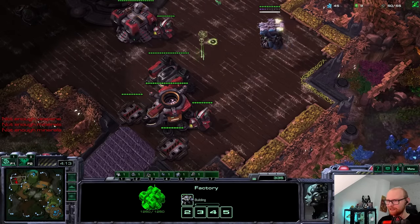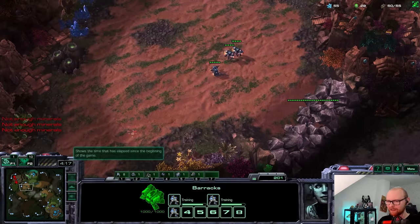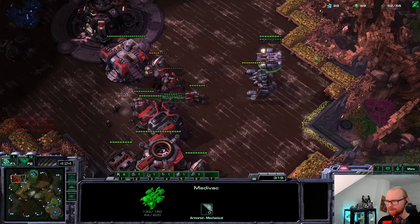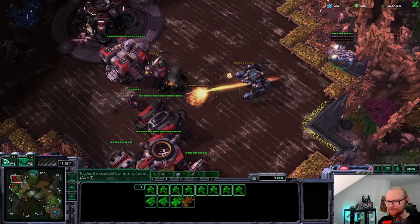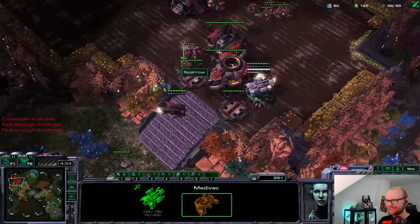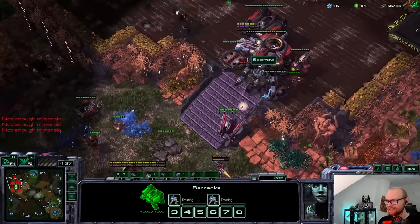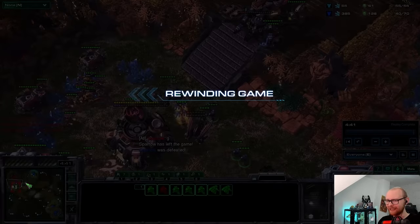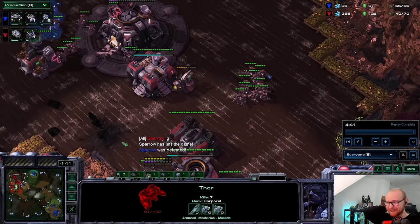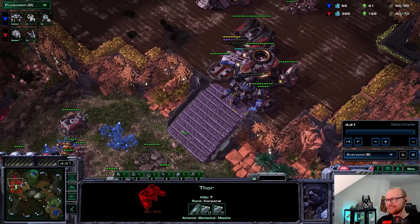Let's see what he has over here - he's going for Banshee-Cyclone. Wow those are just getting one-shot! I can just dodge the lock-ons with the Thor. He's losing everything to just my one Thor - do I even need the rest of my units? I can drop on top of the Cyclone - the Cyclone is going to die. I have literally killed him without my SCVs, without my other units. I beat him with a single Thor! That is absolutely insane. The Thor has undoubtedly been the best unit of this entire speed running challenge.